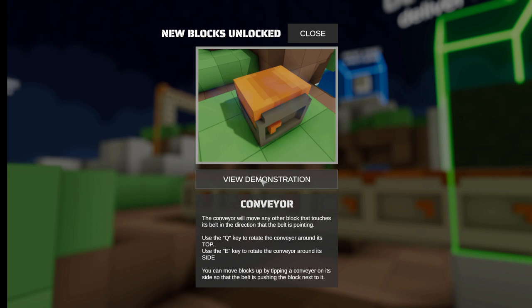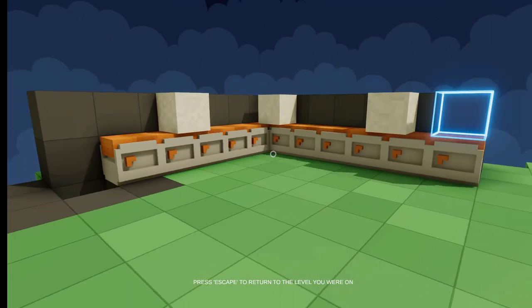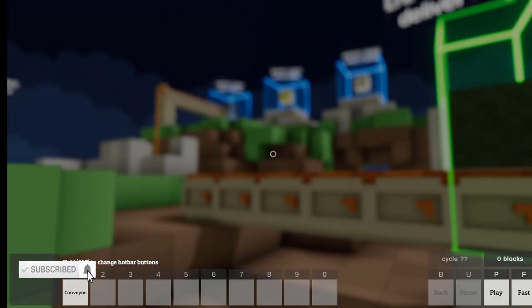Use Q to rotate the conveyor around its top. Use E to rotate the conveyor on its side. So the conveyor moves things like a conveyor moves things — yeah, that's about what you would expect.